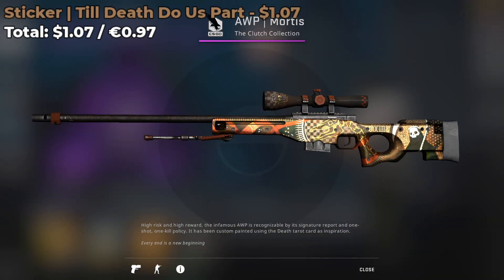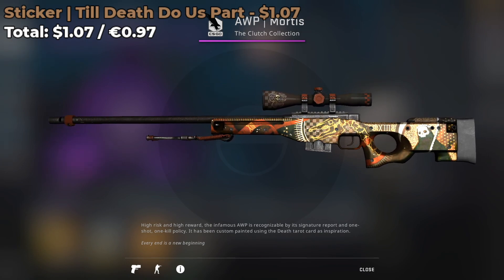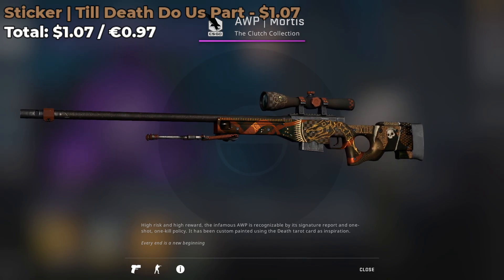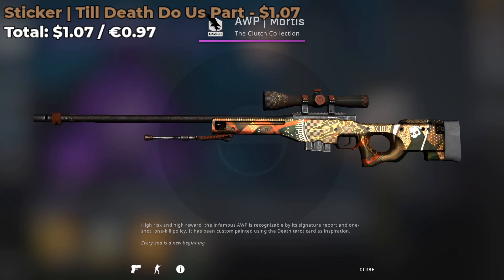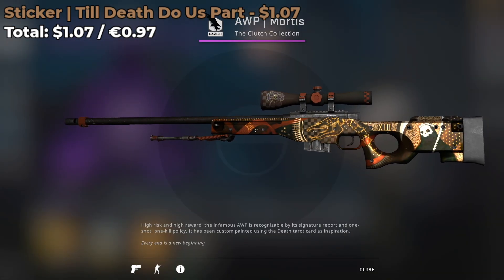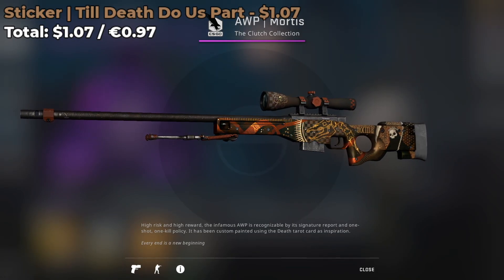This next sticker combo involves a Till Death Do Us Part sticker, which is currently going for around $1.07 on the market. You're going to be placing it on the scope of the skin. It really fits in with the color scheme and design of the AWP Mortis — that skull really matches the skull on the back of the skin, so definitely check out this combo if you have around a dollar.